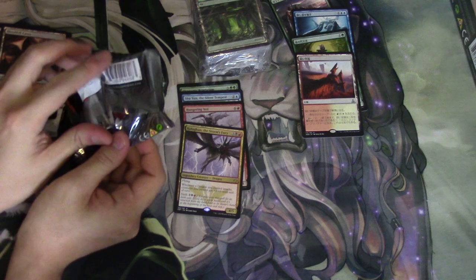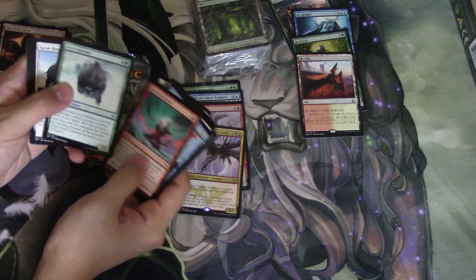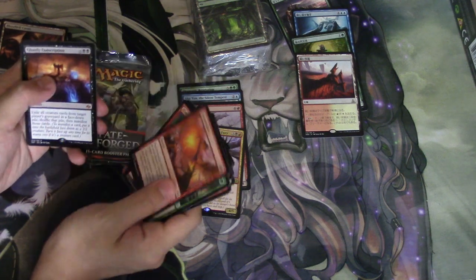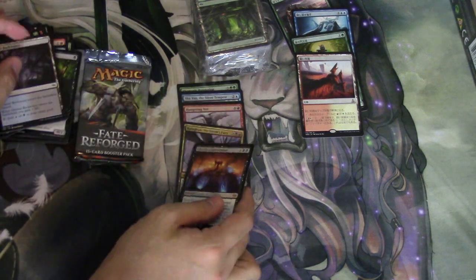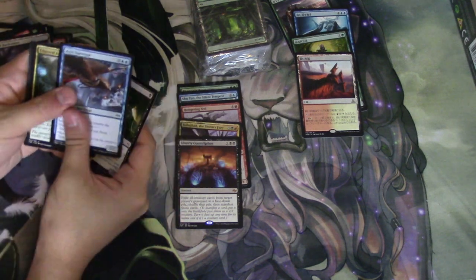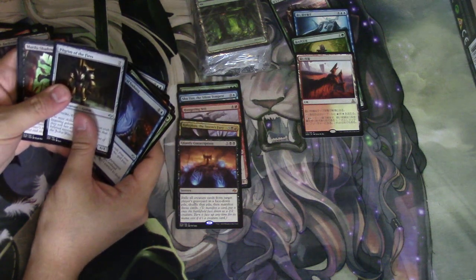I feel good about it. This would be my last Fate Reforged box fat pack — I did buy a ton of them. I feel really good about this one. Vault Breaker. There's another foil in this pack I believe. It is a mythic but not the one I'm looking for, and no fetch land.